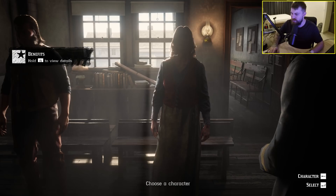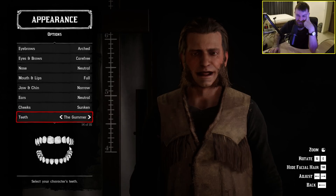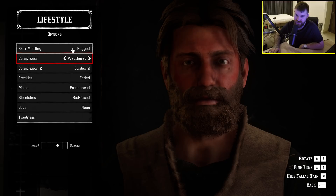Red Dead Online — let's jump in and see if it's any fun. So this is where we make our character, starting out going to jail — nice way to start. There are 20 different facial presets. You can be a bit of a pork chop if you want to, or have no teeth at all. I bet you can make some really great-looking characters in this game. I'm happy with that — we're looking good.